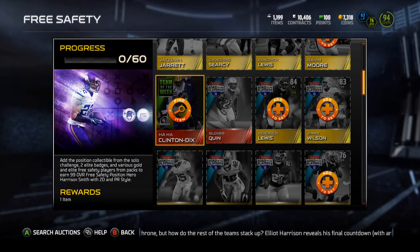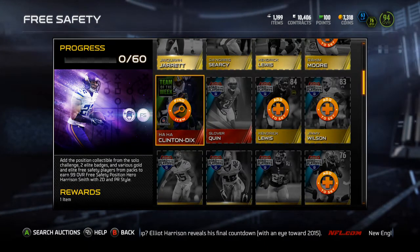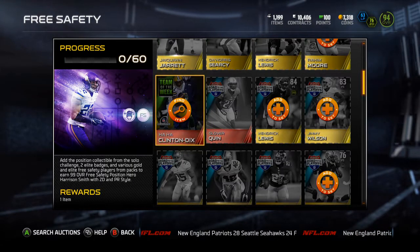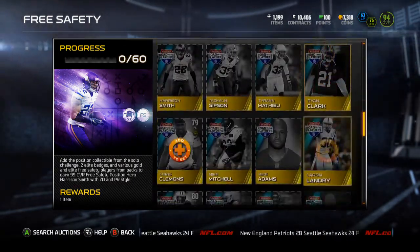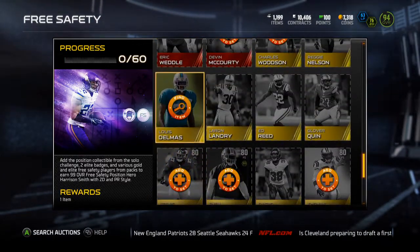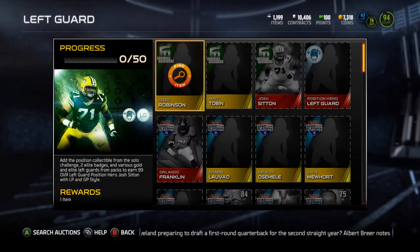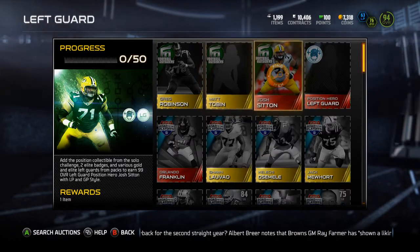I kind of miss the old collections with like 100 cards. The reward is pretty bad — you just get the Harrison Smith, which is terrible compared to years past. In Madden 12 you got the card and a million coins, and in Madden 13 you got like 250 or 300k coins and a legendary bundle. Compared to past years this is pretty bad rewards-wise. I'll probably sell off my gold free safeties while their prices are as high as they'll ever be.